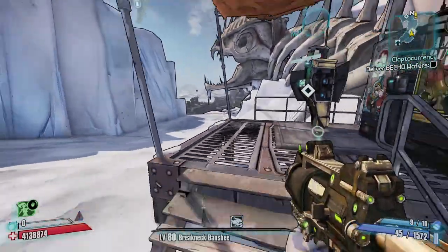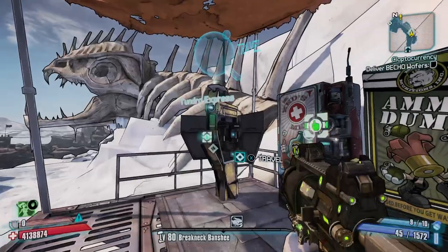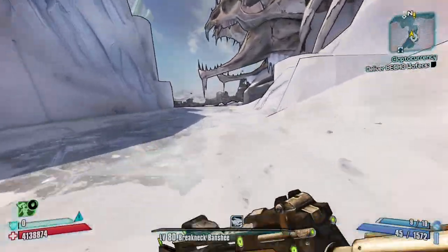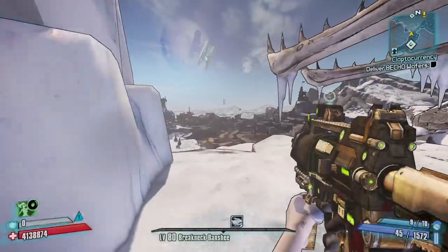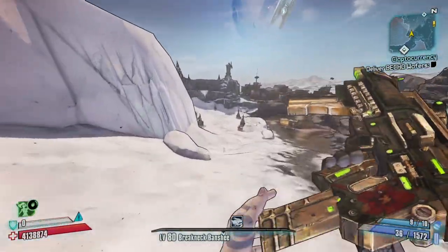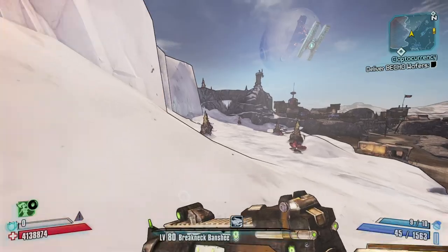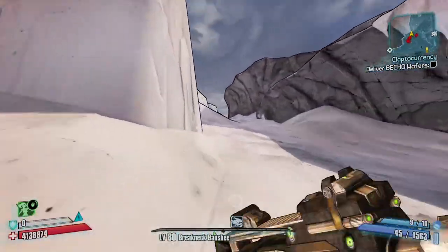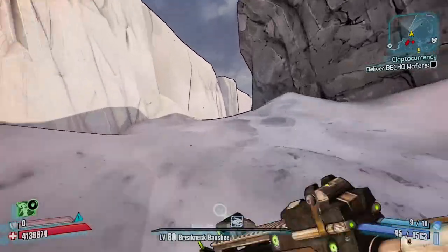Today I'm going to be showing you a developer chest location in the Tundra Express, which is about a third of the way through the game. So what you want to do is spawn here and then head over to the left. If you could like and subscribe that'll be much appreciated. You want to head up this hill.